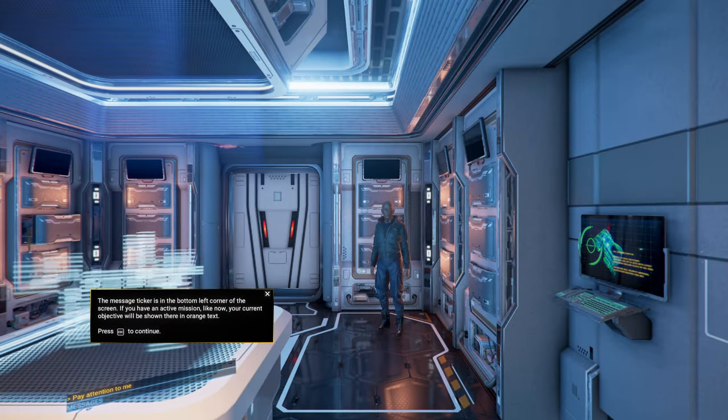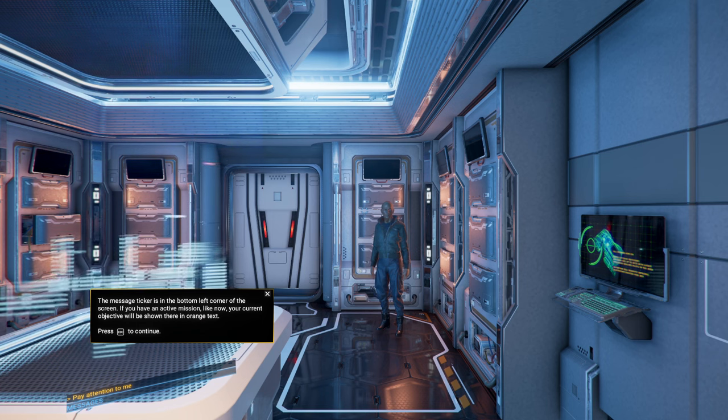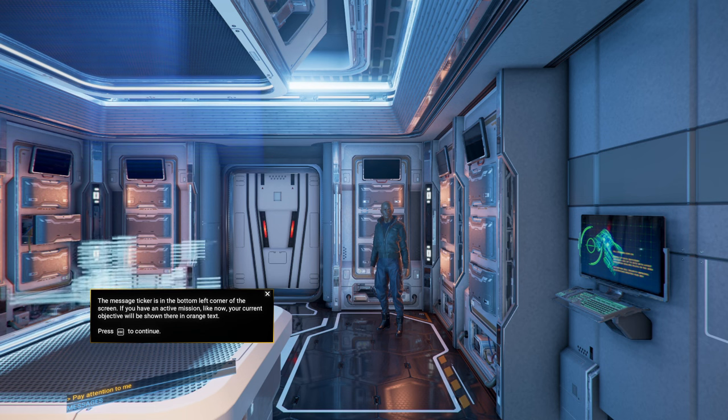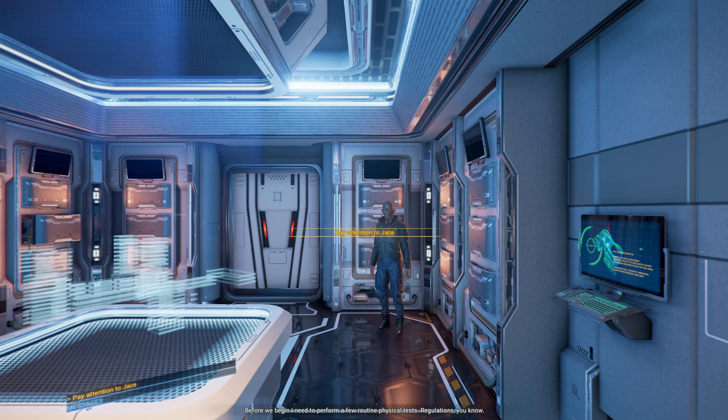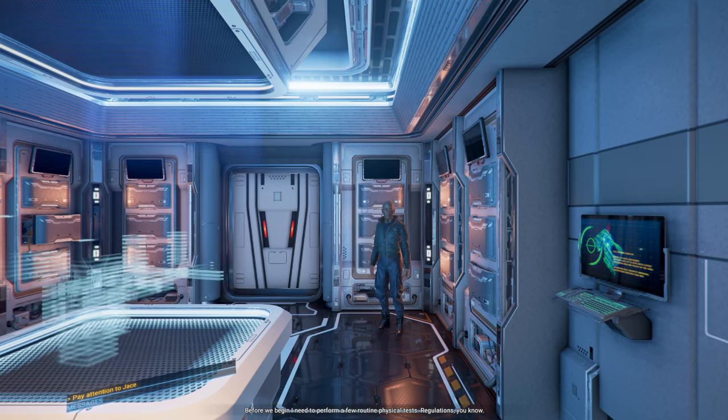I'm going to try and create a space empire, but we'll see. The message ticker in the bottom left corner of the screen — if you have an active mission like now, your current objective will be shown in orange text. Before we begin, I need to perform a few routine physical tests. Regulations, you know.